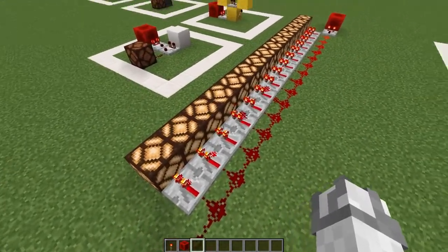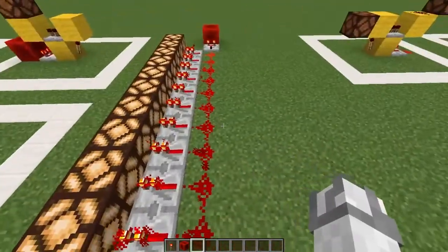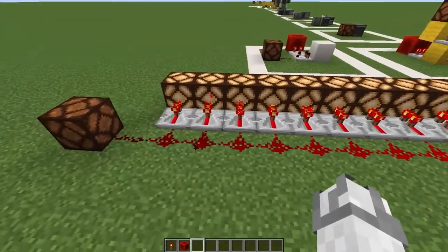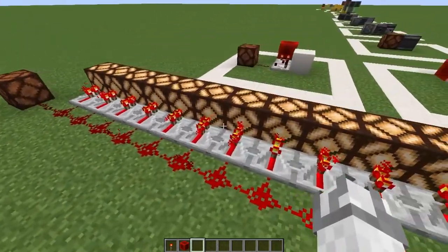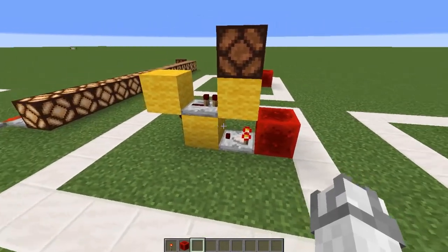As you can see, all of the lamps are turned on because the power level matches up with the length of those redstone lamps. Another neat thing you can do with the comparator involves a hopper and a minecart rail.